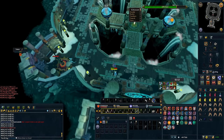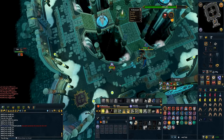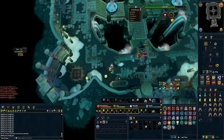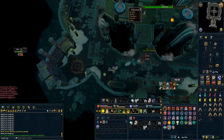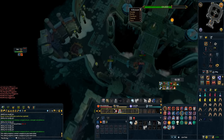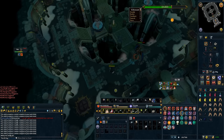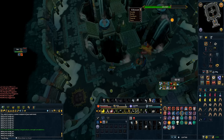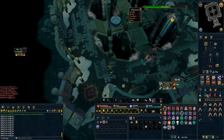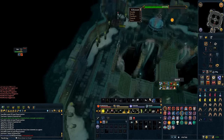Once shadow phase starts, you can soul split for just a minute — if you don't have soul split, this isn't important and won't make or break your kill. It's just a nice trick to save a little bit of food. As long as you're dodging the shadow spots, it's really smooth sailing. Shadow phase should not take very long — even with a Royal Crossbow, it will go by pretty quickly regardless of what you're using.